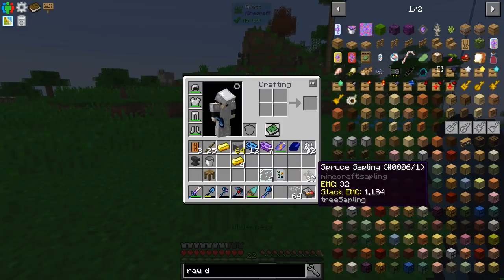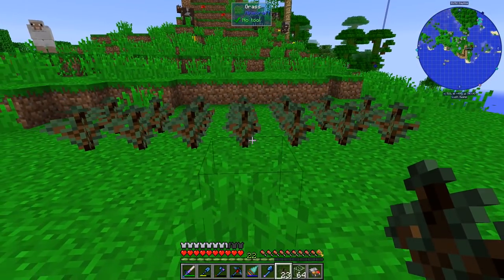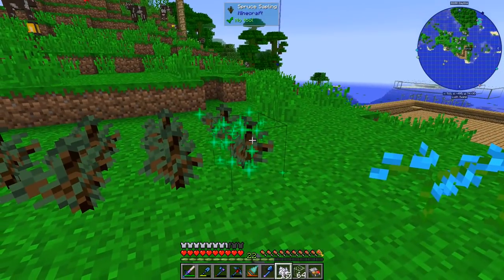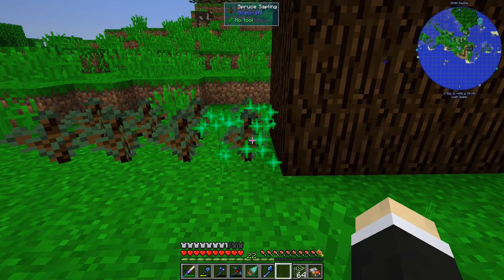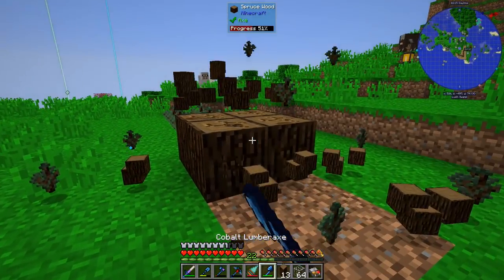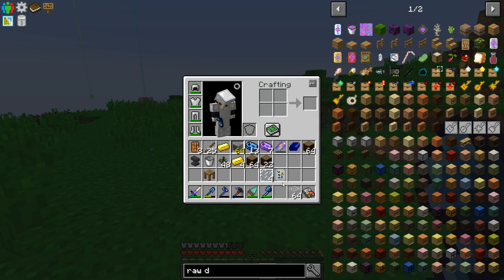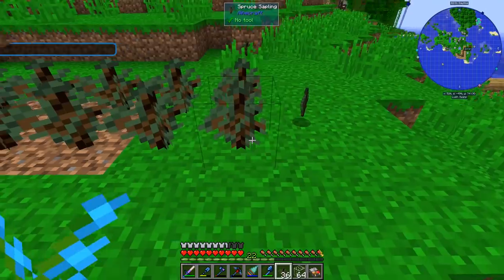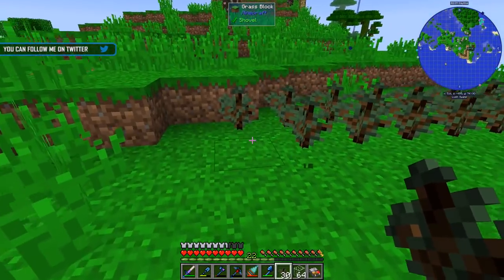Let's plant this tree here. There we go — all the wood, all of it! That is what I'm talking about, and it doesn't take that much durability. We get all the saplings back so we can do this and just go crazy with these — that should give us all the wood we need.